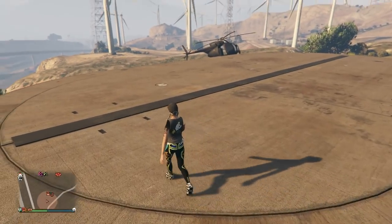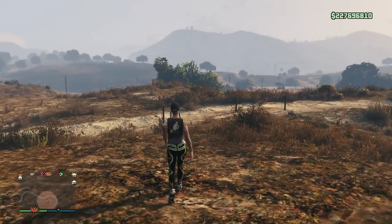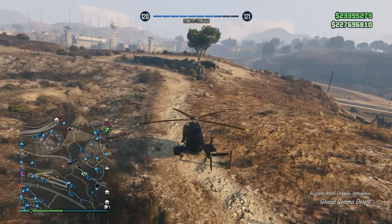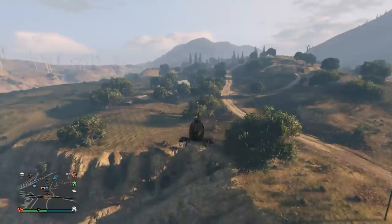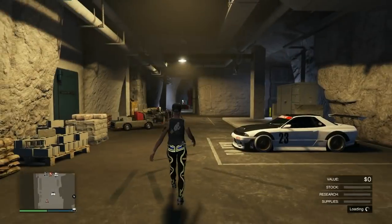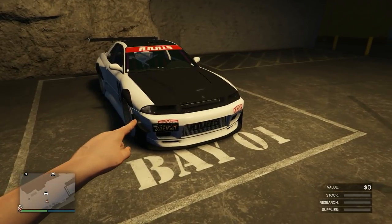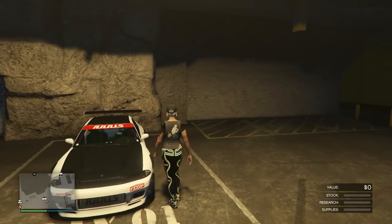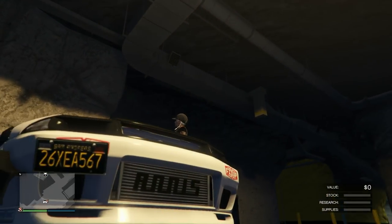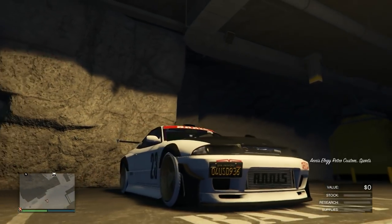Press right D-pad and right trigger or RT at the same time. This is what usually happens to me: I'm outside, the bike despawns, and then I walk back into the facility somehow — I've even had guns in the facility like this. It will kick you out eventually if that happens. I ended up spawning at another bunker. Call your CEO Buzzard, don't call out any personal vehicles, and take it back to the bunker — your car should still be there. The previous plate was XEA 567. I'm going to hop in and show you the plate changing.